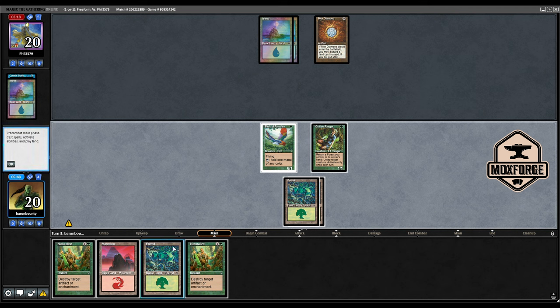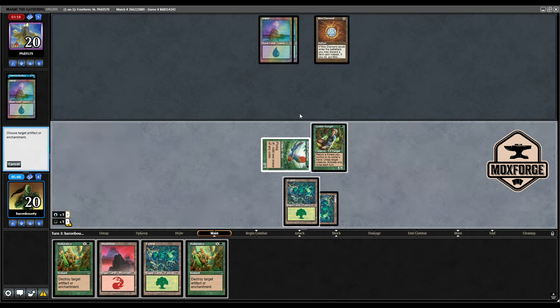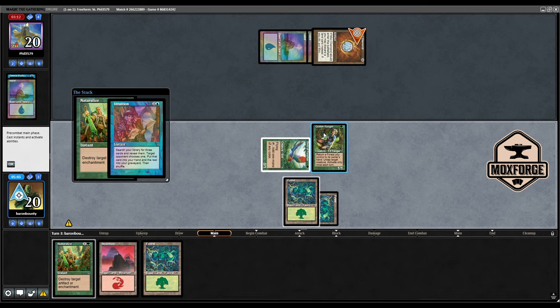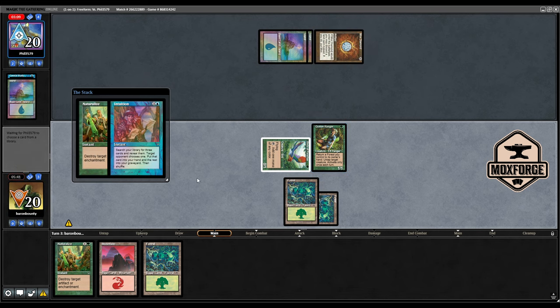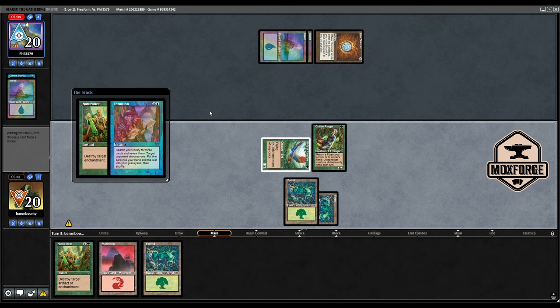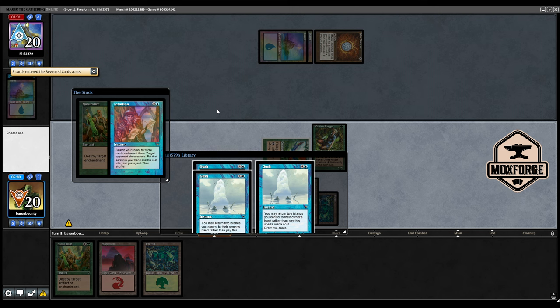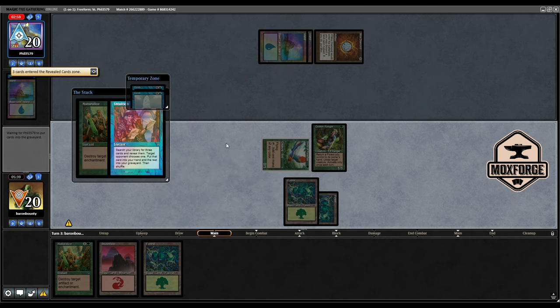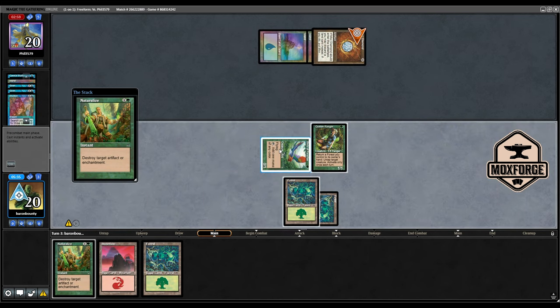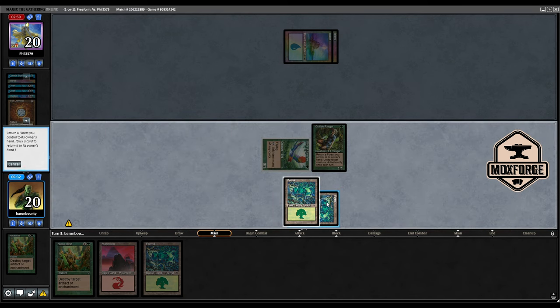No, I want to do it — give me blue, give me green, Naturalize this. Intuition is fine. He should get like probably three Zombie Infestations, but we got that covered. Us not playing four Naturalizes last game was probably a huge error, because it's so good on Mox Diamond too. Let's untap our Bird, go to attack with this Ranger.